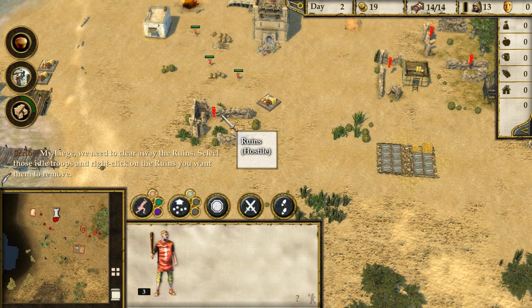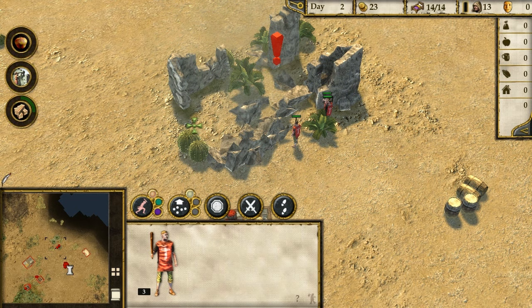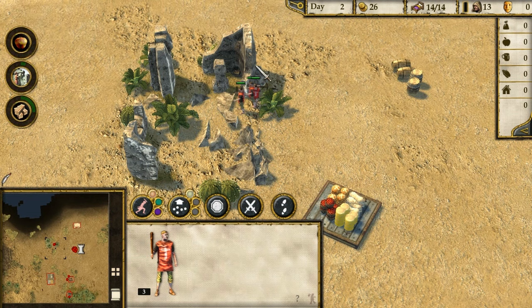So the troops have to break down the ruins. They're going to smash down buildings - I didn't know troops could do this. The graphical effects are quite nice. Imagine that on a massive castle wall.